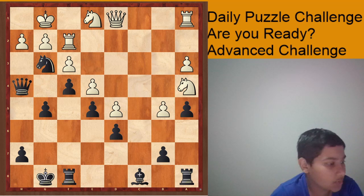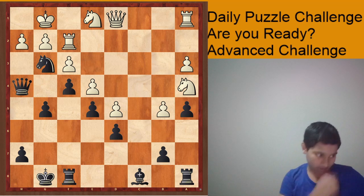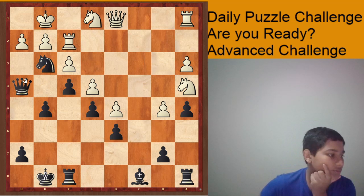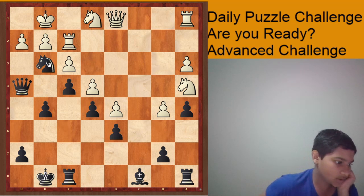So this is black to play and checkmate in four moves. Okay, let's see how we can do this.